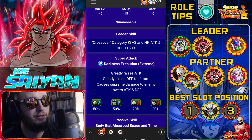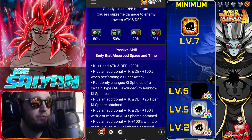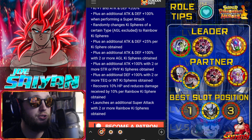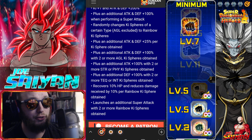Going into his kit: he has a 150 crossover lead, greatly stacks attack, and greatly raises defense for one turn. He lowers enemy attack and defense. He gets key plus one attack and defense 200, plus another attack and defense 100 when performing a super. He randomly changes key spheres to rainbow key spheres, plus an additional attack and defense plus 25% per key sphere obtained - so he is technically a nuker. He also gets attack and defense plus 100 with two or more AGL key spheres, attack plus 100 with two or more STR/physical key spheres, and defense plus 100 with two or more TEK/intelligence key spheres.